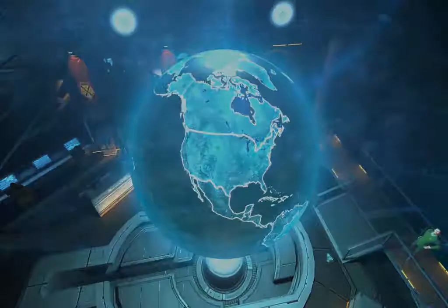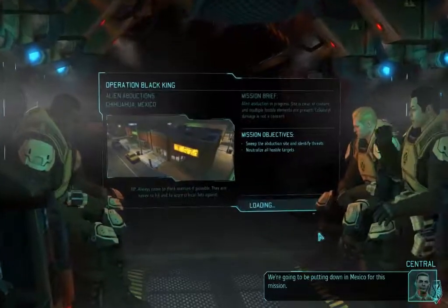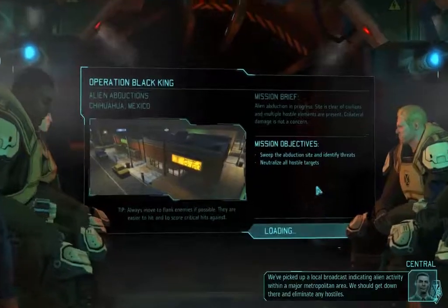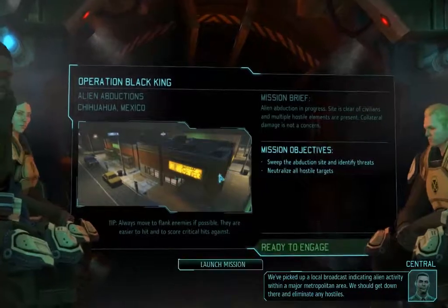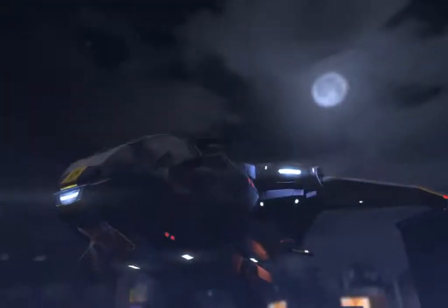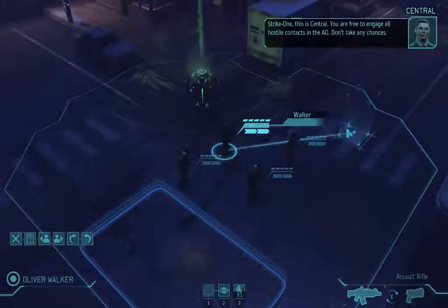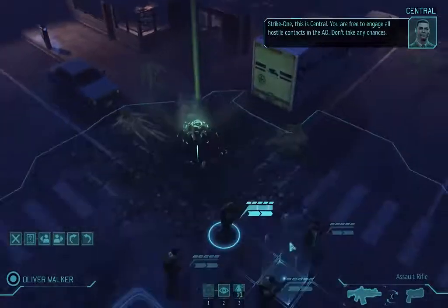North America is pretty good because of the aircraft discount, so I'm going to go with that in this game. We're going to be putting down in Mexico for this mission. We've picked up a local broadcast indicating alien activity within a major metropolitan area — we should get down there and eliminate any hostiles. That's a pretty good map to start with actually. There are a lot of maps in this game and each one has its own strategy.